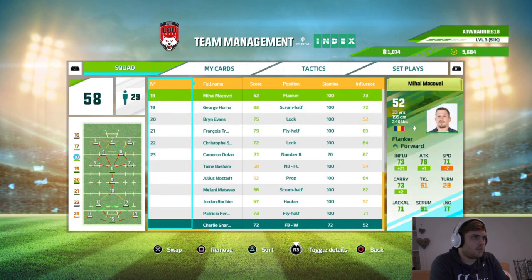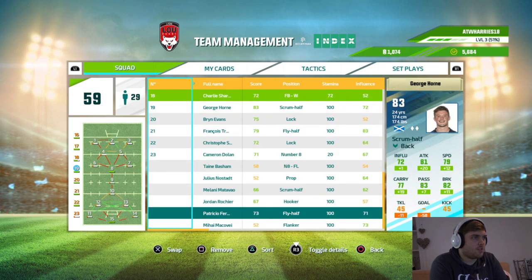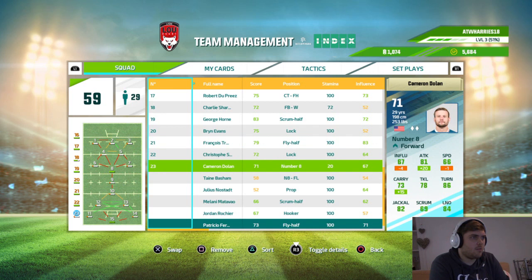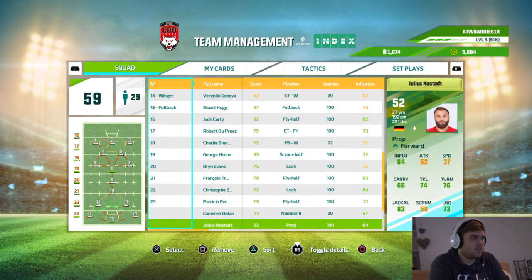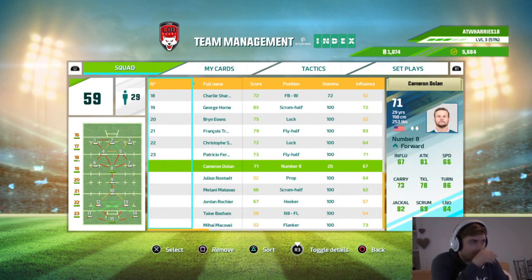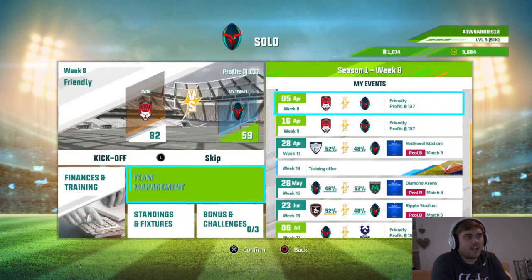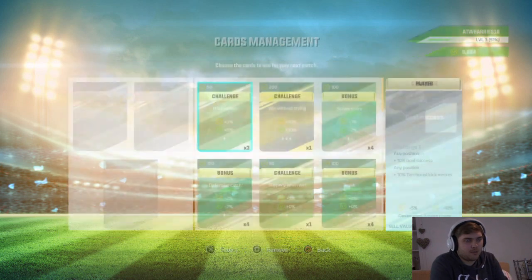And then we want fullback slash winger. If you want your best players on the bench — 71 is the lowest rated player. Cameron Dolan who plays number 8 — can Cameron Dolan play any different positions? No, only number 8. We're still the lowest rated team on this game, but at least we are slowly progressing our squad. It's taking quite a while, but we're getting it.